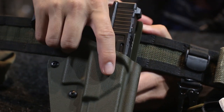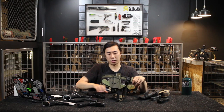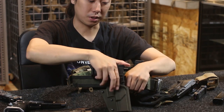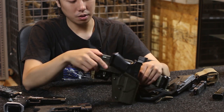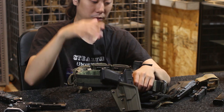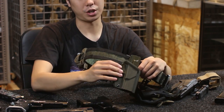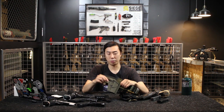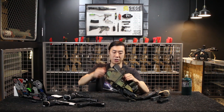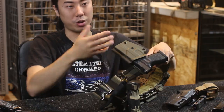Passive retention holsters are things like Kydex or leather that hold the pistol via tension on the material. This Airsoft Collective Kydex holster, link below, fits the pistol by pinching at the trigger guard. It's a really great holster — super fast to draw because there are no buttons to worry about, and very secure. When getting a passive retention holster, make sure it has that satisfying click and the pistol sits firmly in it. You can test it with a little shake test: if it doesn't come out when you shake it, generally you're pretty good.